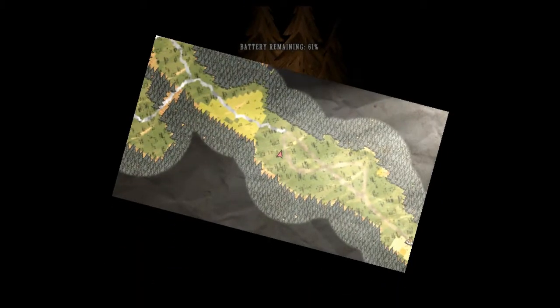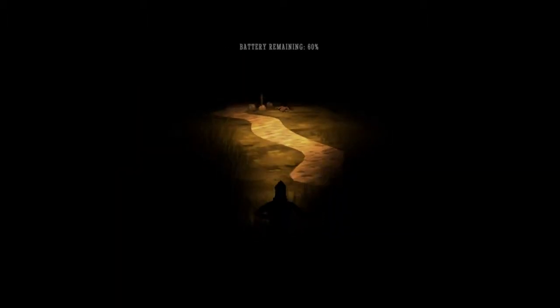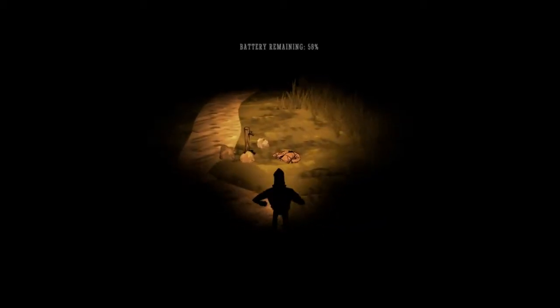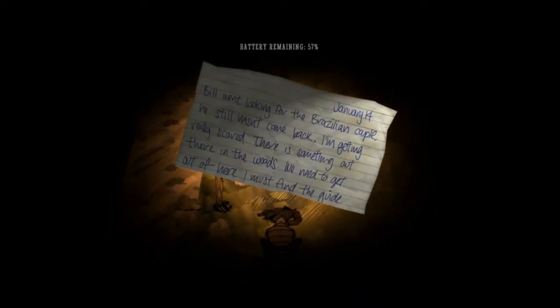Let's tab. Where are we? Oh, we're way up here. And I assume by going this way we're now facing... oh god, the map rotates with us. Oh no, that's the worst. This is gonna pop out at me. Oh! January 14th, Bill went looking for the Brazilian couple. He still hasn't come back, I'm getting really scared. There's something out there in the woods, we need to get out of here. Must find the guide.